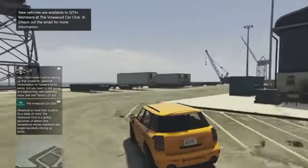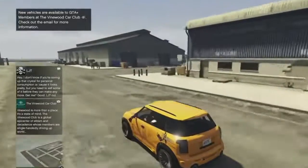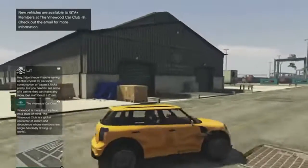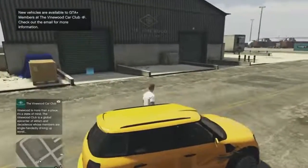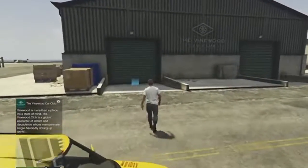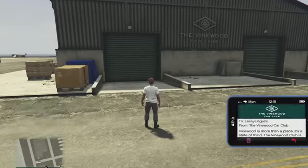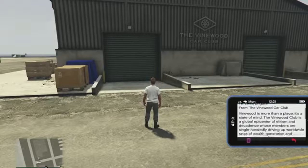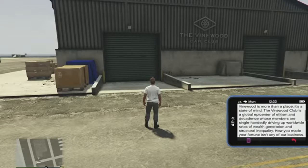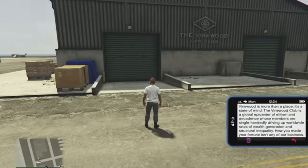We'll also talk in separate videos about how many vehicles are going to be in the game, all the drip feed vehicles, buyer beware of what you want to buy, and this brand new DLC that just arrived. By far this isn't a bad DLC — it just could have had a little bit more, like a free property. The only new property that came in is the Vinewood Car Club, which is basically on the edge of Elysian Island.